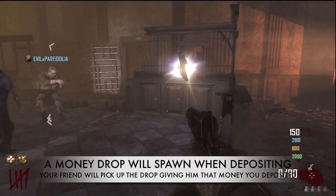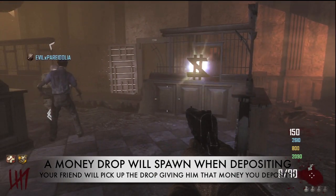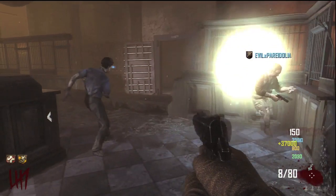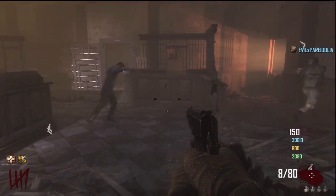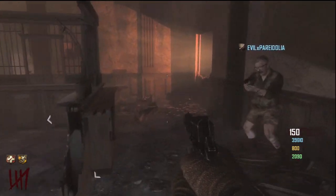My friend evilxparadolia will actually come and pick up the money and retrieve what I just put in the bank. I just gave him 37,000 points or 37,000 dollars.